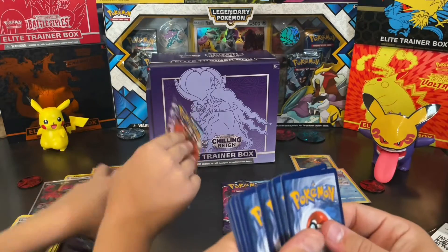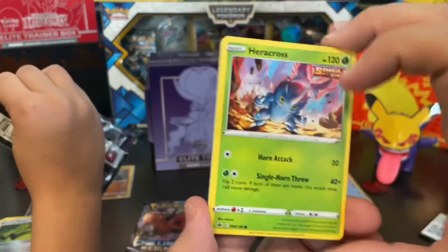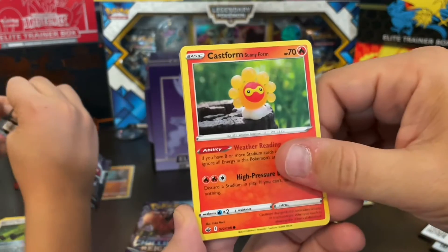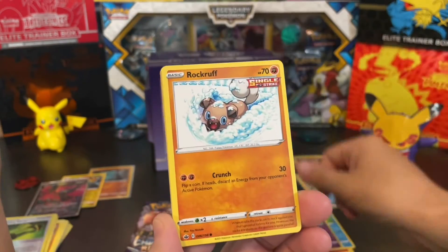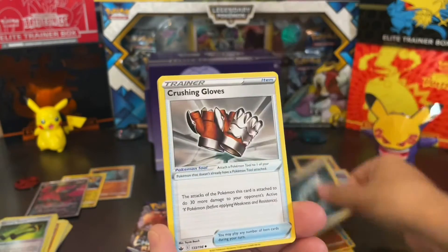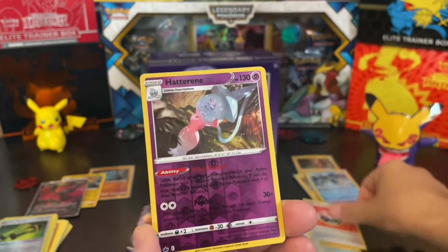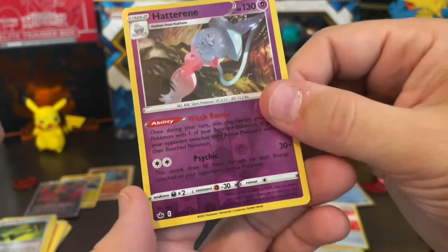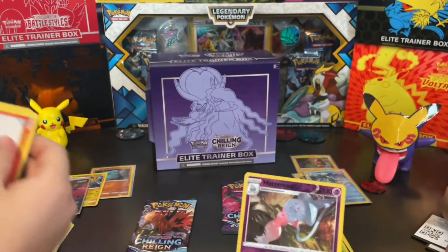Just finding them in the store is a little mini victory in and of itself. We got a little Heracross, Castform Sunnyform, Snorunt, Hatenna, Rockruff, Crushing Gloves, Honey, Impact Energy, Hatterene — that's a rare — and an Abomasnow. That's cool.